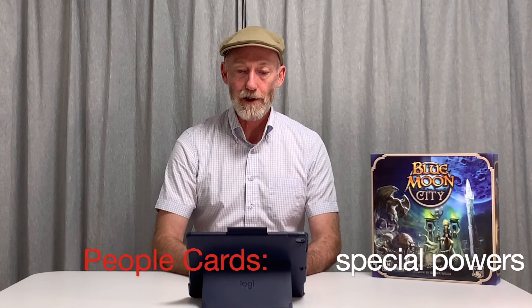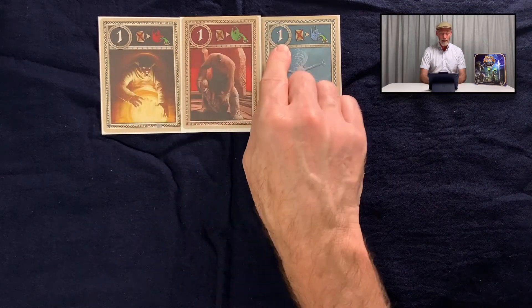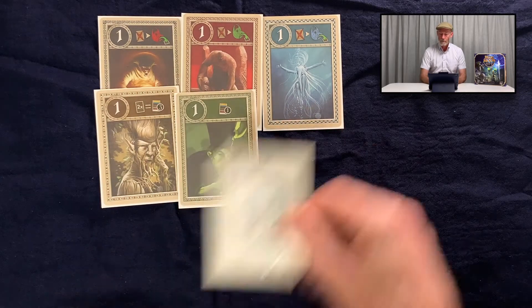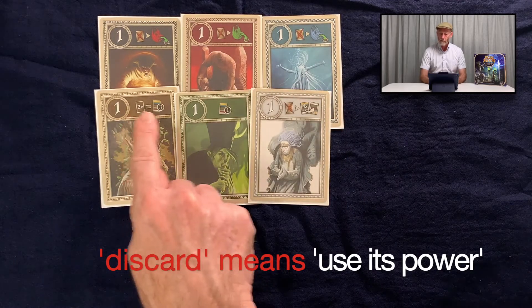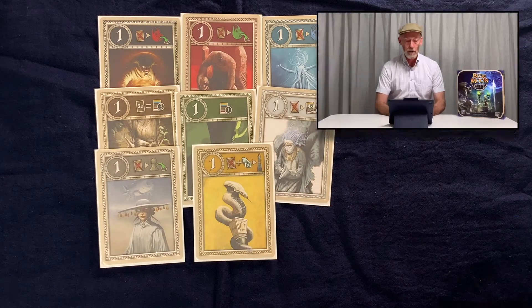Let's talk about the special powers of the people cards. The cards have a numerical value that's used to make contributions but they also have special powers. Some powers are used instead of using the card's value towards a contribution — which the English rules call discarding — and some are used as part of the contribution. They're different for each of the different races, so here they are one by one.